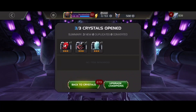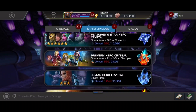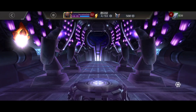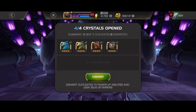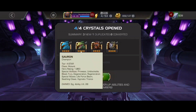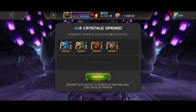We popped open these ultimate crystals — all three stars. Moving over to the four star crystals, we got a duped Sauron — didn't even realize we had him! And we also got Corvus and Blade, both great characters in their own right. Not sure if we're going to be ranking them up or not, but we'll see.